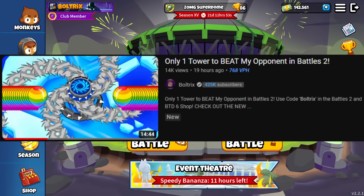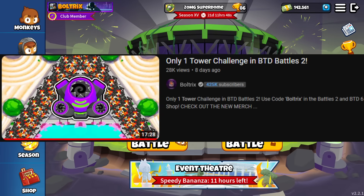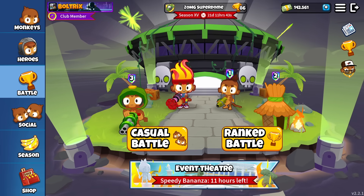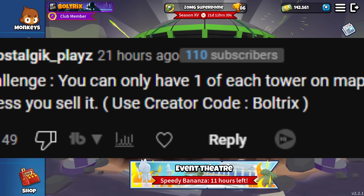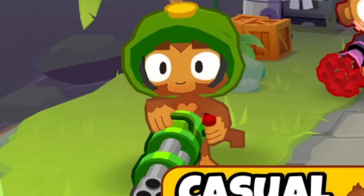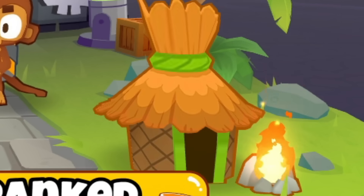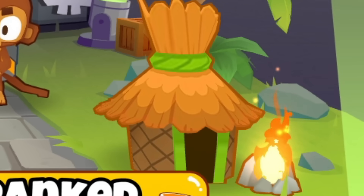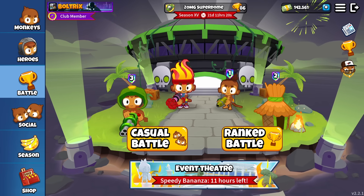We literally just did this in the last video, and again in a video I did over a week ago. But the wording is a bit different with this comment — it says you can only have one of each tower on the map. So in my opinion, that means we can have one dartling gunner, one Gwendolyn, one glue gunner, and one village.